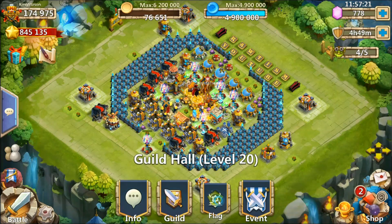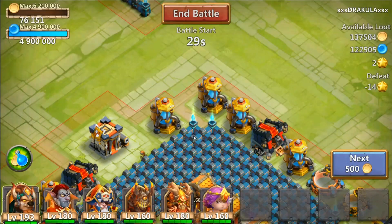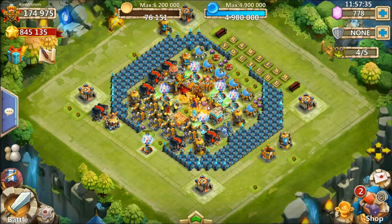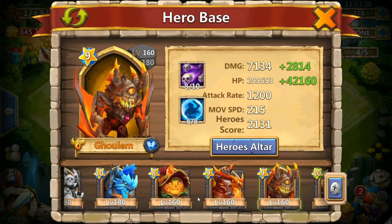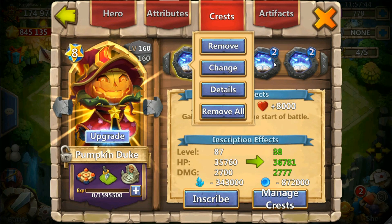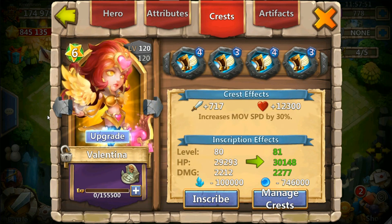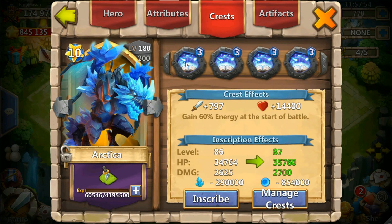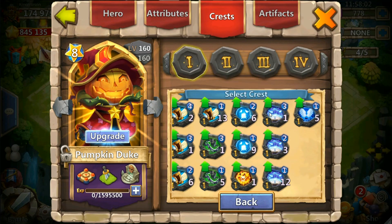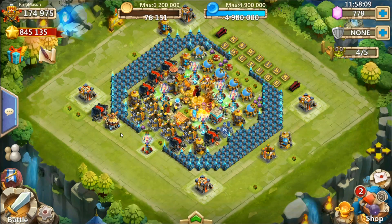I'm gonna take the Minotaur out for a raid and get some flags going. I've never really tried to use Minnow this way, but since I took him up to War God that's what we're gonna try. Wait — why do I have Ghoulem in when I should have Pumpkin Duke? That's what I was forgetting. The crests on this account are pretty horrible. I have three Revitalized on my Arctica — I'll have to try rolling some talents soon.